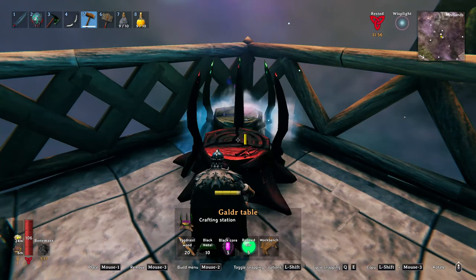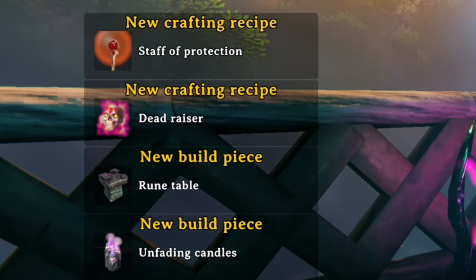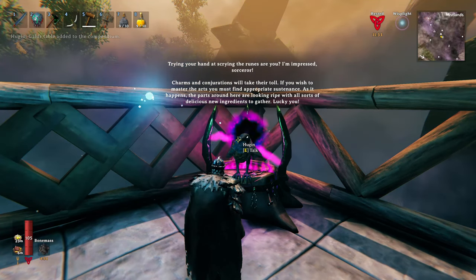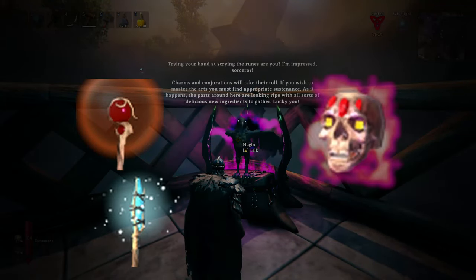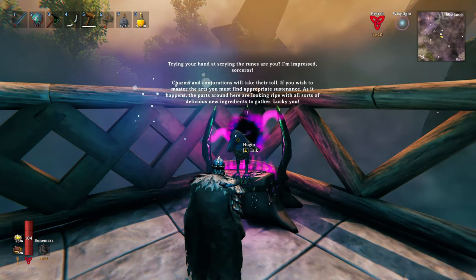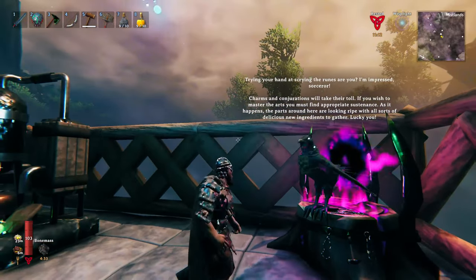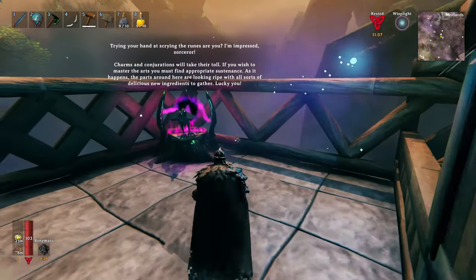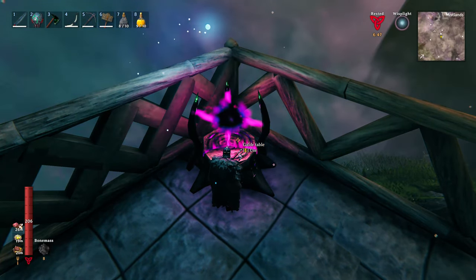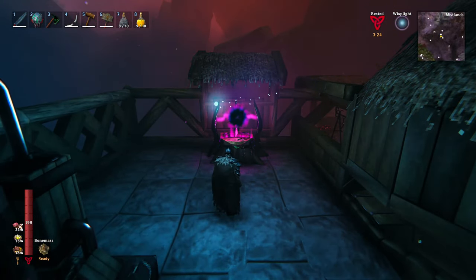Let's place it here at the corner — wait, did I just unlock the crafting table again? Hey, Hugin. Seal Breaker, Staff of Protection, Dead Razor — this is magic. What can you tell me about this crafting station? Hugin says: 'Trying your hand at scrying the runes, are you? I'm impressed, sorcerer. Charms and conjurations will take their toll. If you wish to master the arts, you must find the appropriate sustenance.' I feel like this is one of those 'and what do I have to give in return? Everything.' moments. There was a flying buccalin getting closer — took care of it. And of course, we need a roof for this thing. It's not going to win a beauty contest, but it will get the job done.